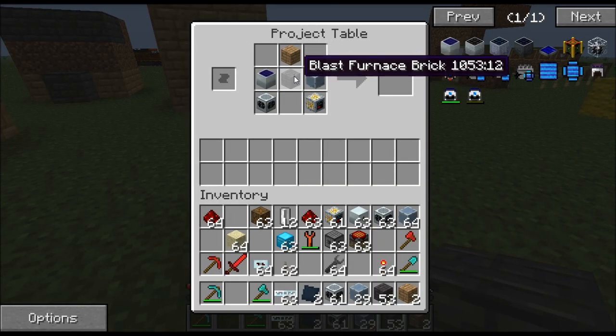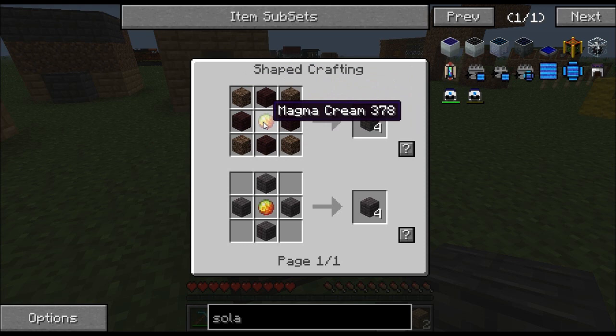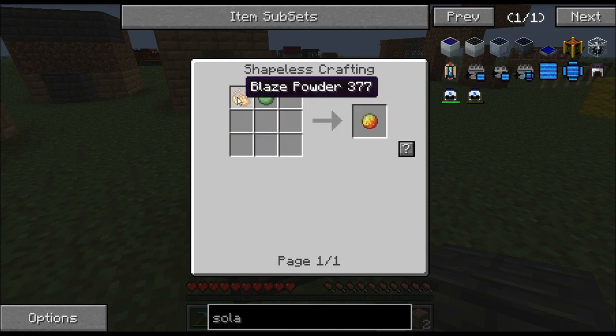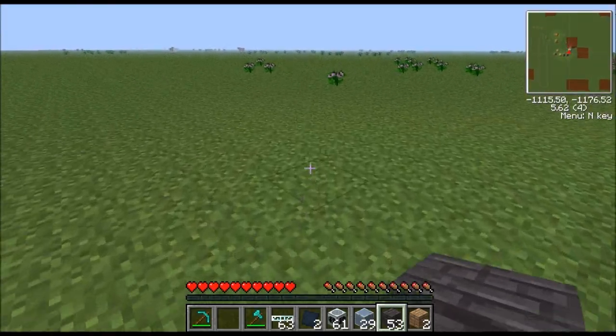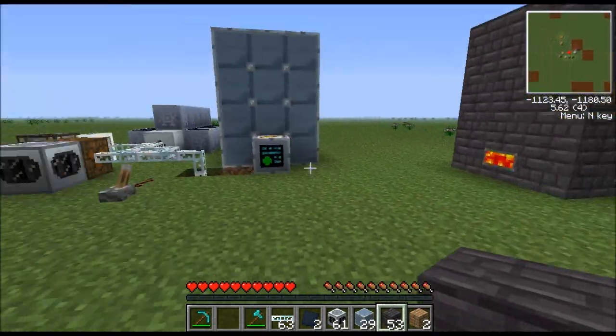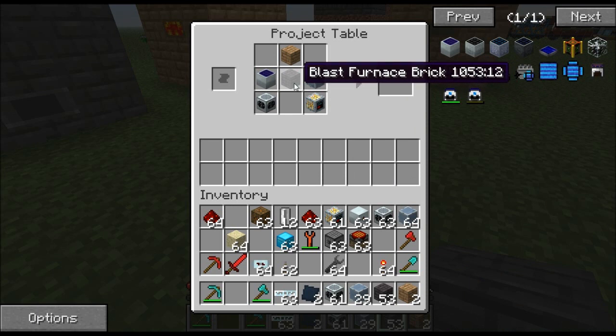Let me show you how to make blast furnace bricks — they use nether bricks and soul sand. The only difficult part is the magma cream. If you go to the Nether you'll find soul sand and nether brick easily, but for magma cream you need blaze powder. To get blaze powder you either kill a blaze, get the blaze rod, macerate it and you'll get blaze powder. Optionally, there are special flowers that give blaze powder — if anyone knows the name, leave it in the comments.